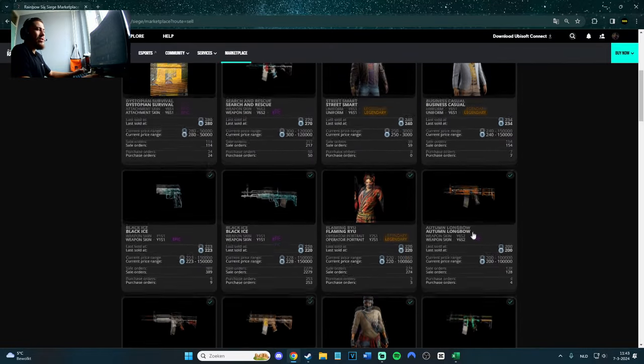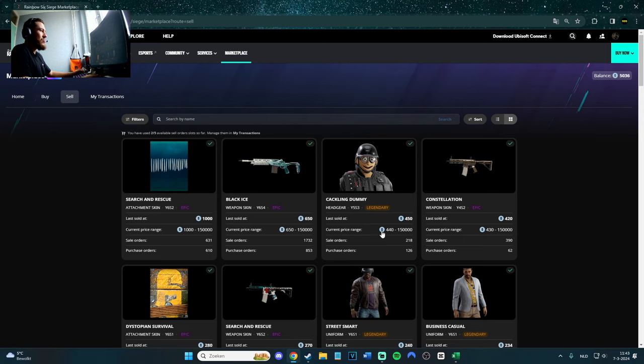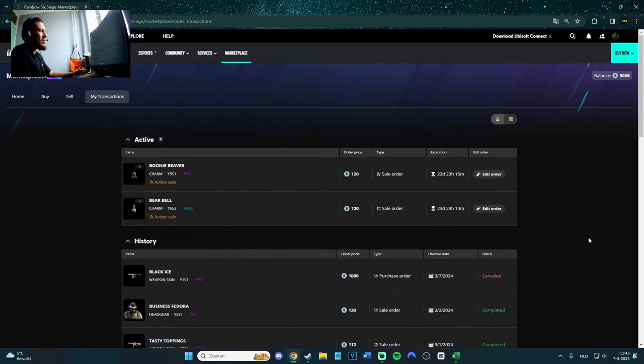When you're selling stuff, 20 credits will be taken off as a fee. For example, let's go to the Transactions tab — that's actually what I wanted to talk about. As you can see, I have active for sale the Beaver one and the Beer Bell for 120 each. It's still going for about one day.